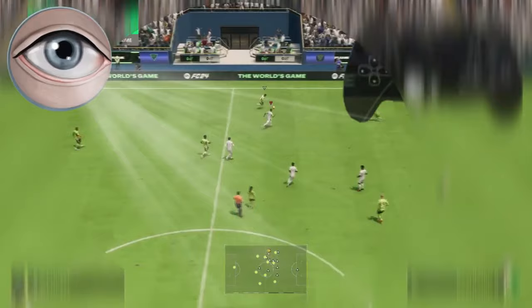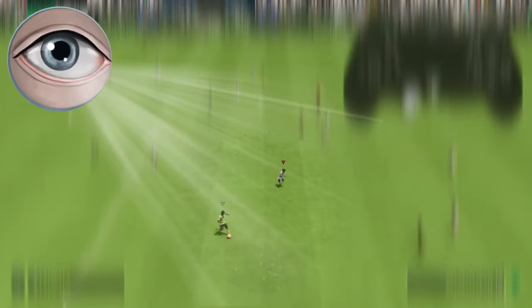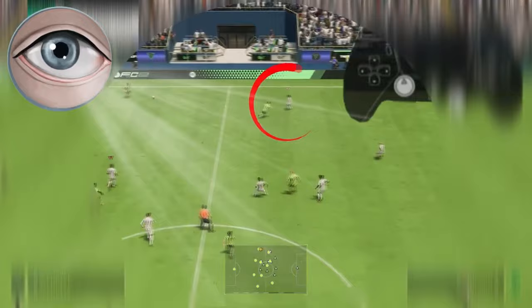Second up: tunnel vision in the defense. People think tunnel vision only applies to attack, but the biggest issue I see defensively is players being tunnel visioned when it comes to spotting runners. If you can't spot runners, you won't be able to track them quickly enough to shut off the through ball once your opponent threads it to an attacker making the run.